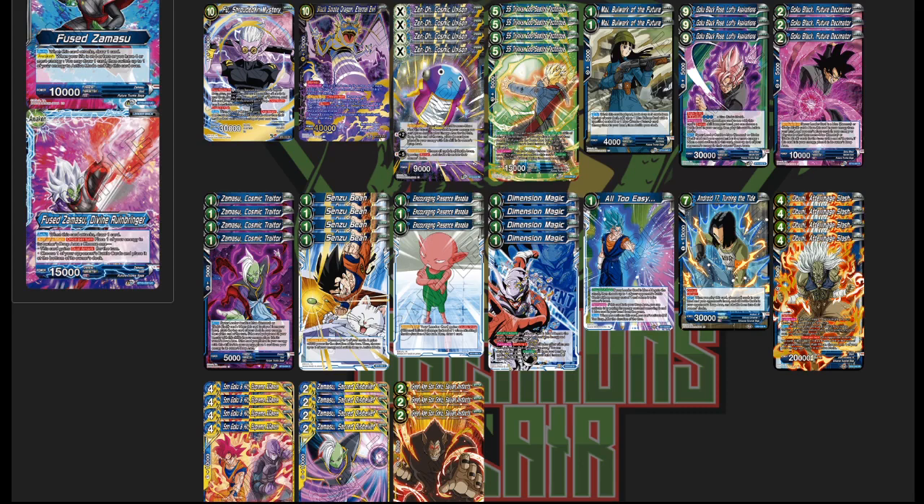Zamasu Super Combat is just really good right now, and the Hit / Son Goku Hit makes it even better — that card is so stupid. It's basically a 19k attacker that attacks two times with arrival, one blue, and it has blocker as well. And Apes, because they're never bad.